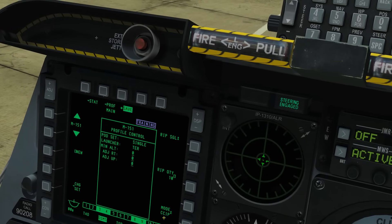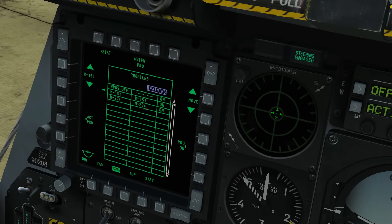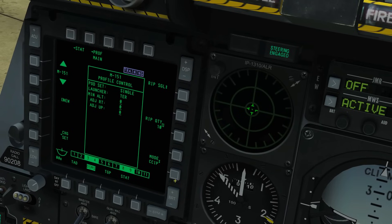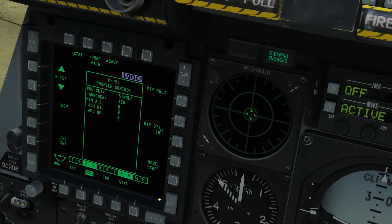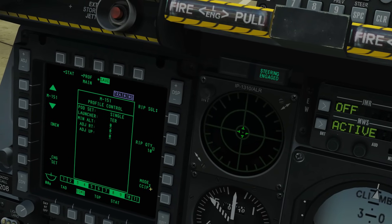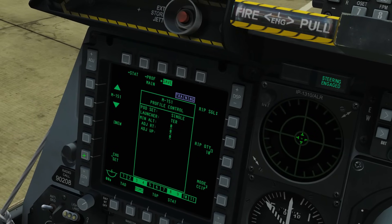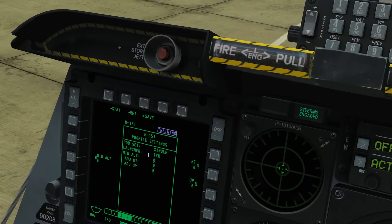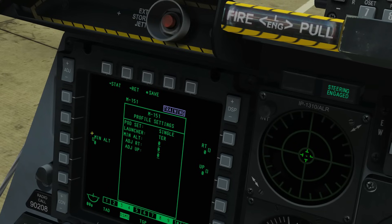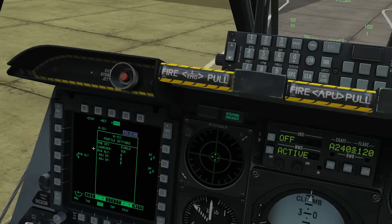We're going to do ripple singles. Remember to save the profile after any change, otherwise it will be lost. We can also change the firing mode: CCIP (continuously calculated impact point) or CCRP (continuously calculated release point). For these HE rockets we'll use CCIP. There's also a minimum altitude setting we can change — for example 300 feet — and adjustments to the reticle depression in millimetres. I'll set minimum altitude back to zero, just showing it can be done.